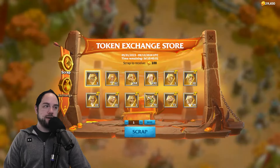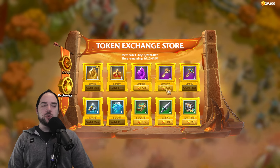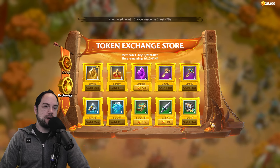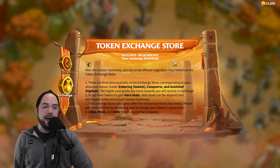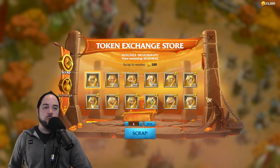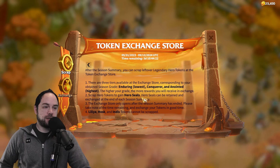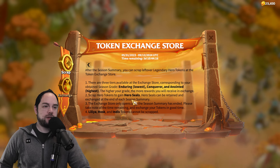Let's continue. May as well get more gold keys, I guess. I can get stars and speed-ups — and that uses so little currency. Then I can grab all of these resources. So I wish there was more I could exchange for. Getting to the Anointed tier would give you a little bit more to work with. I don't see any reason why I need to scrap any of these other hero tokens — I can just chill. These should carry with me from season to season. Scrap hero tokens to gain hero seals — hero seals can be retained and exchanged at the end of each season summary. Theoretically, this will live with me into perpetuity.